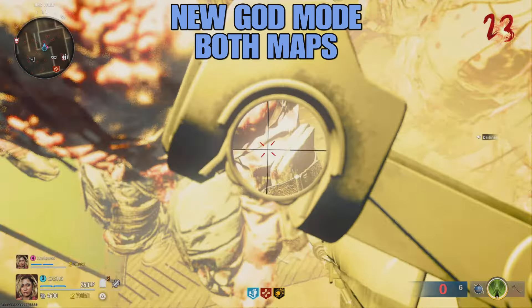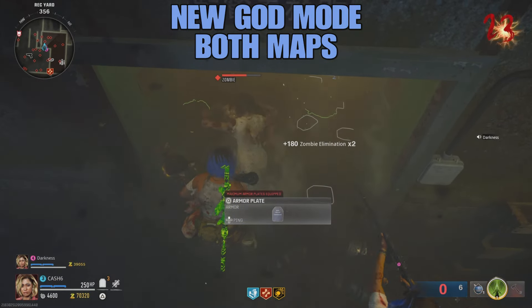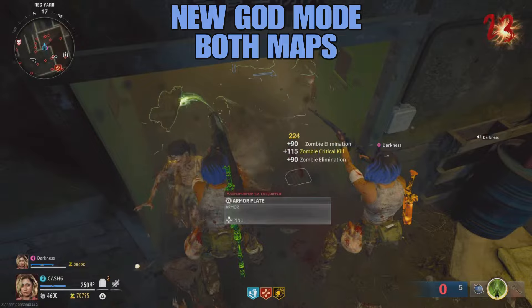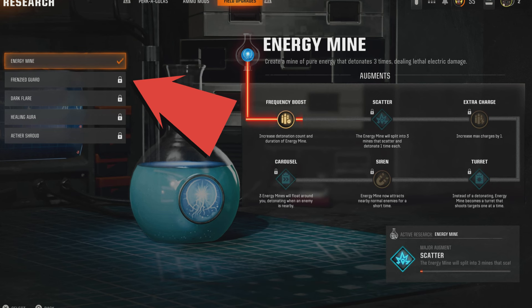As you can see, we're in full blown God Mode right here on Terminus. This is working for both maps and it's brand new. First thing you need to know: this is not solo. Your friend needs to have the Frenzy Guard field upgrade unlocked under the augments. If you go to edit your loadout, right under edit loadout is augments. In edit augments, he needs to have Flank unlocked and Repair Boost unlocked — that's for the plates. Those two augments plus Frenzy Guard all need to be unlocked.